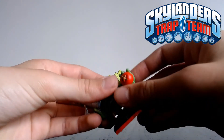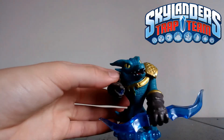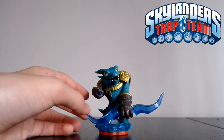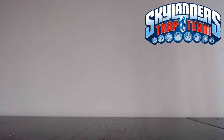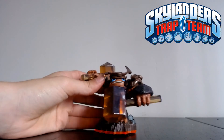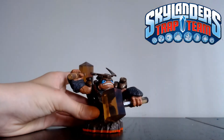Next we have Food Fight — love Food Fight, very good to have him, though obviously everyone's got Food Fight. Next we have Snapshot — the funny thing is the broken part of this Snapshot is the opposite part to the broken part of my other Snapshot, so I might actually be able to combine them and make one full Snapshot — we'll see in a future video. And probably my favourite of everything I got: Wallop. He's one of my favourite Trap Masters, probably everyone's favourite. I am so happy I got Wallop — he's super super fun to use, so thank you to the person who gave me the bundle.